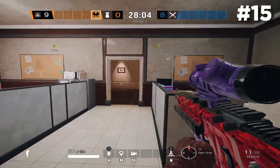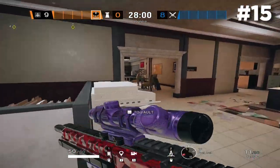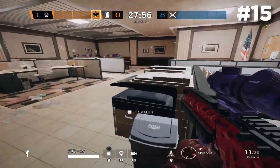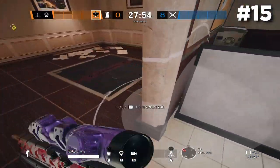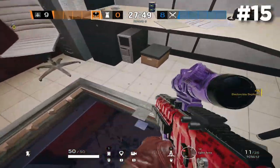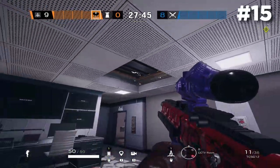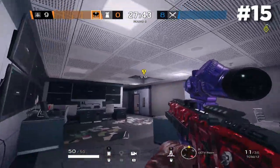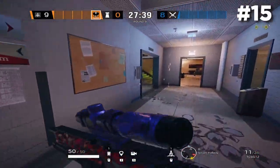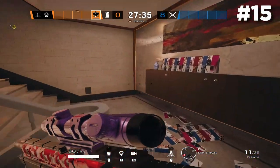This next one is a sneaky cade spot. If you're reinforcing the hatches for the basement objective, instead of throwing the cade downstairs on the hatch, throw it in the corner tucked behind this desk inside Open Area. It reaches the hatch and it's just unknown — not super common, so people really won't be looking for it. A lot of the time if there's no Maverick, the attackers will try to nade or impact the cade off the hatch. If the cade's not on the hatch but hidden upstairs, they really won't expect it.